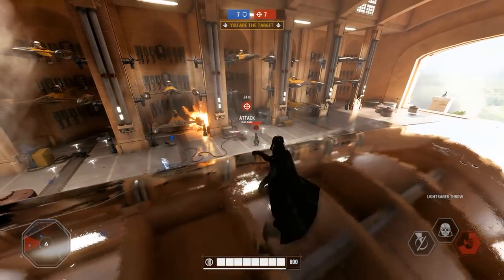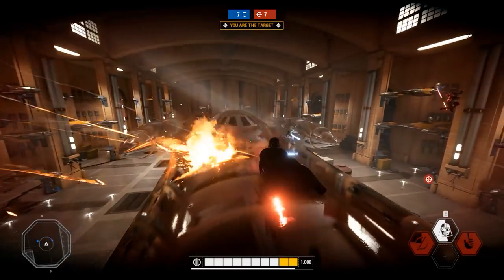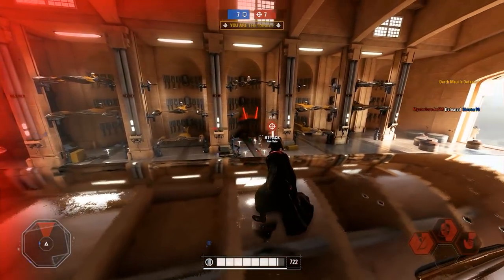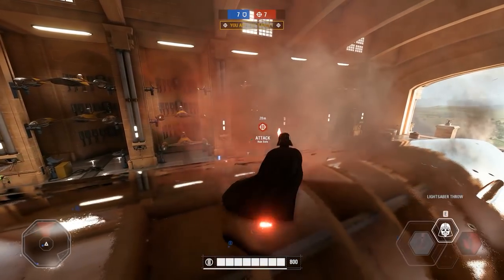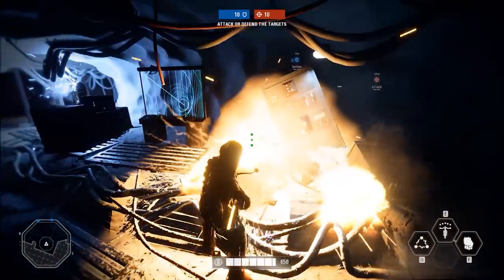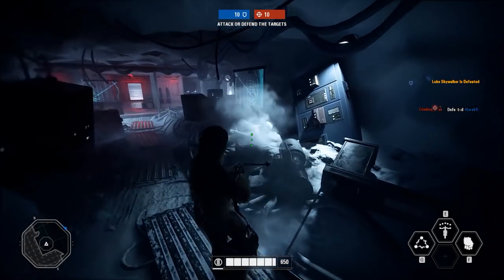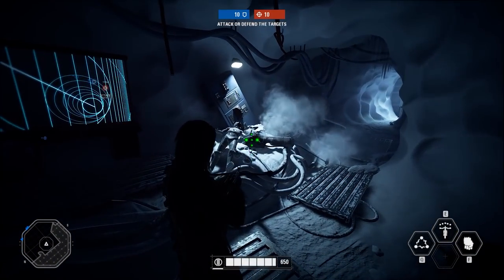Another thing I spotted in Battlefront 2: I went back and revisited the Hoth map to see if there had been any difference to K3PO since I last saw him. K3PO is actually sitting on some ammo crates and canisters, and if you use a grenade or some explosives, you can destroy what's below K3PO. However, his body does not move — he just floats in mid-air. I'd like to say that's not an issue with how it's been built, but maybe it's to show he was Force sensitive. I'm joking — totally joking. Maybe he'll come back as Force sensitive. I'm joking.